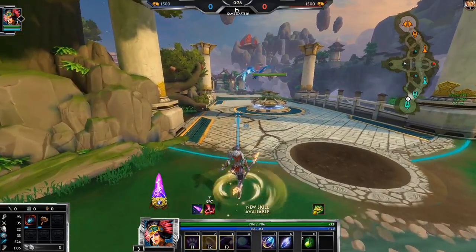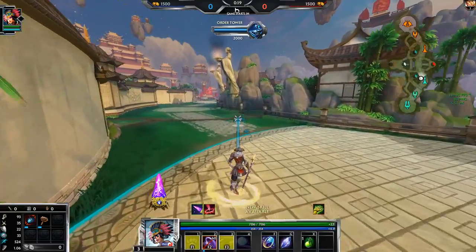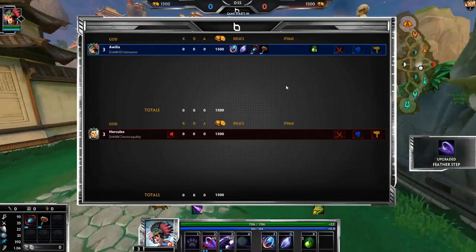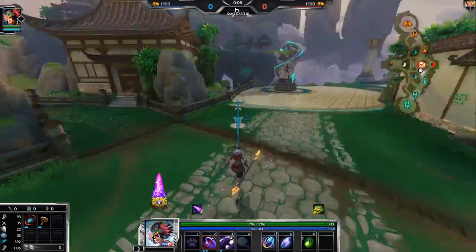If I'm against a squishy god or a ranged god, it's super easy to Blink behind them, knock them up, and get the ult. But against Hercules, I don't think that's going to be happening nearly as much. I'm probably going to have to be playing more defensively because of how tanky Hercules is. I might want to do a little bit of poke, but I don't know how that will go.